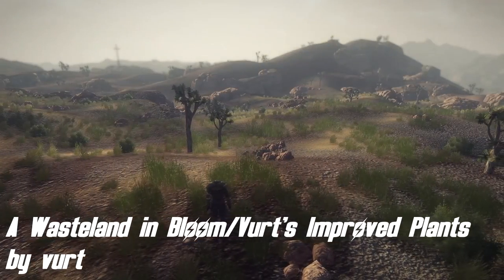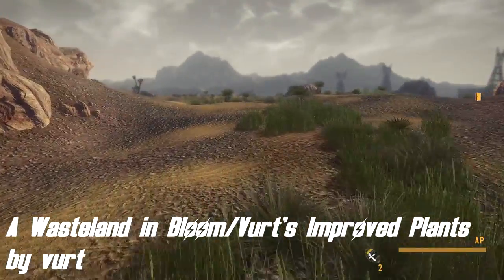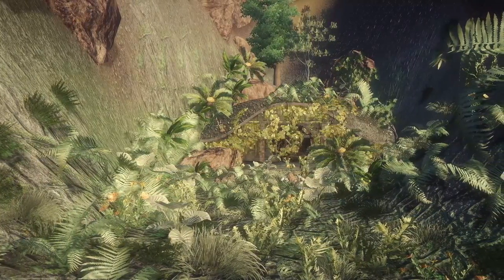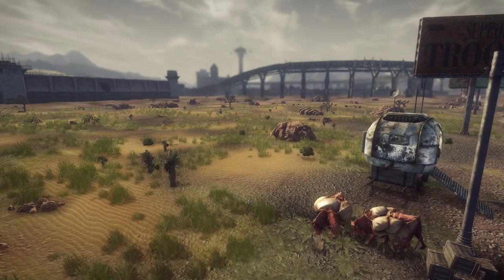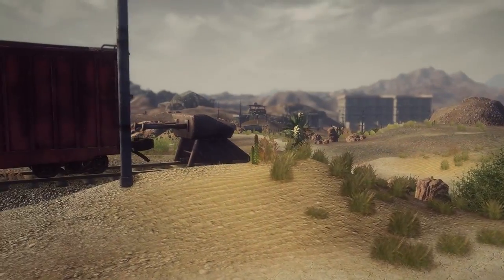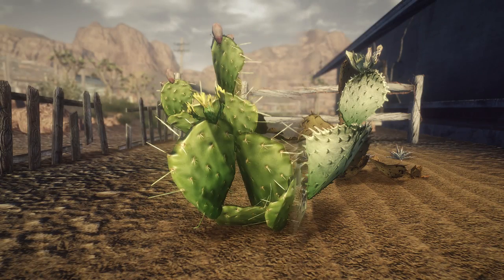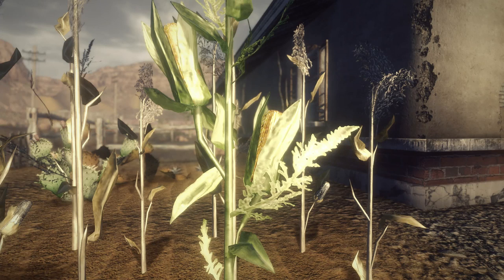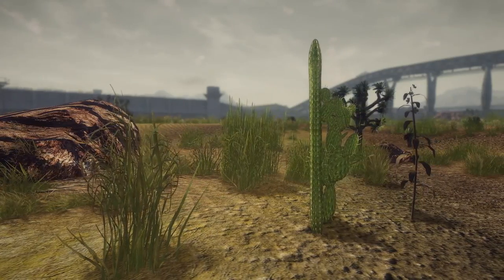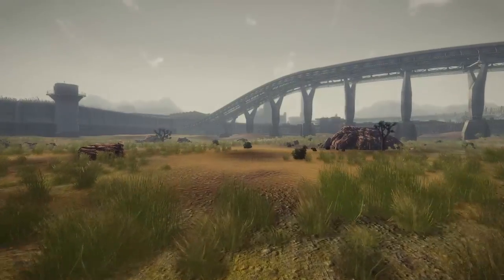Wasteland in Bloom and Word's Improved Plants by Word add a bit of green life into the Mojave. Wasteland in Bloom fills it with grass, new plants, and flowers you have never seen before, like shrubs, thistles, and 15 more. The textures are crisp and models look realistic. You can modify the amount of new plants by going into your Fallout INI file. It is also best to use this mod alongside Wasteland Flora Overhaul by the same author. When it comes to Improved Plants, you can find new textures for maize, banana plants, and cactus, with more to come. Personally, I prefer my Mojave to be dead, but I have to admit it looks pretty cool with this mod. If you no longer enjoy an empty wasteland full of dead plants, then this mod is definitely for you.